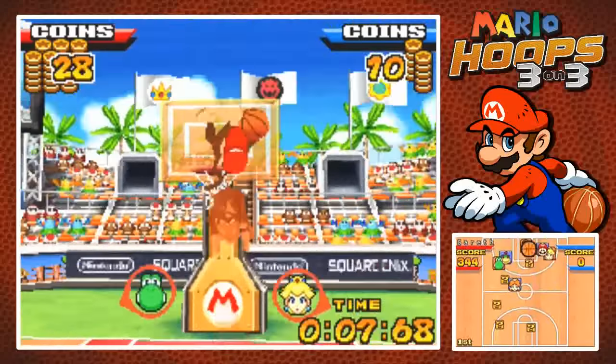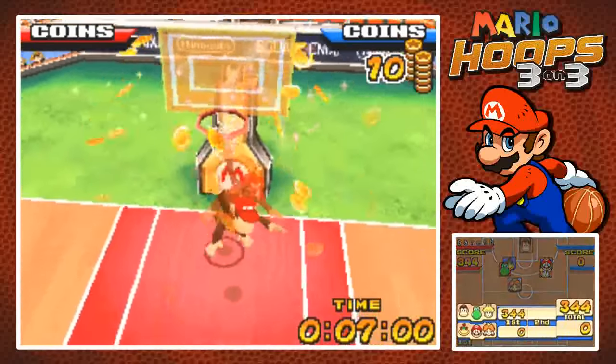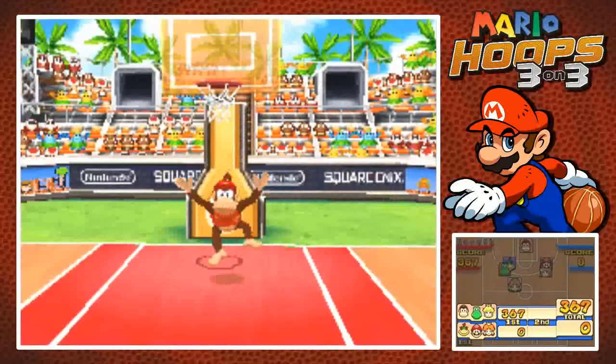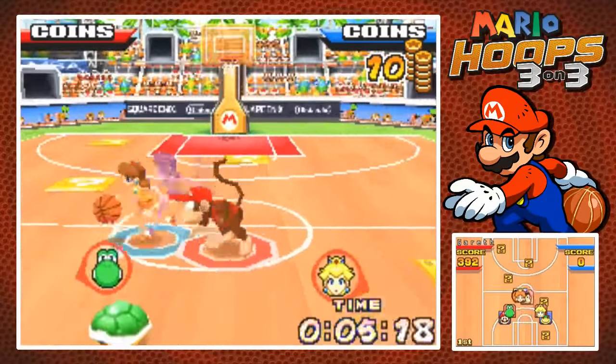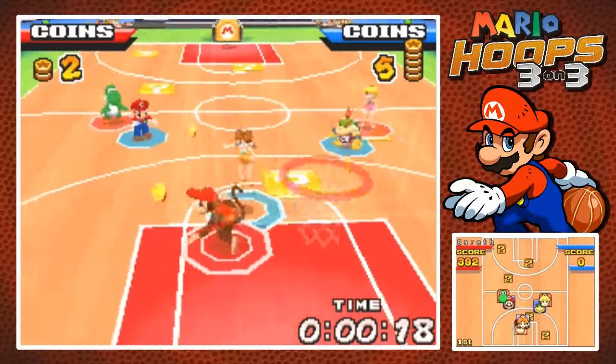However, they can be blocked by the opponent, so that is a bit more risky than just throwing it in yourself. Keep that in mind. Each character does have a different shape for their special — Yoshi's is an M, Mario's is an M, I think Luigi's is actually an M or maybe an L. Wario's is a W. I want to say Peach's is a triangle, because it's kind of like a heart shape. And that kind of covers the basics.